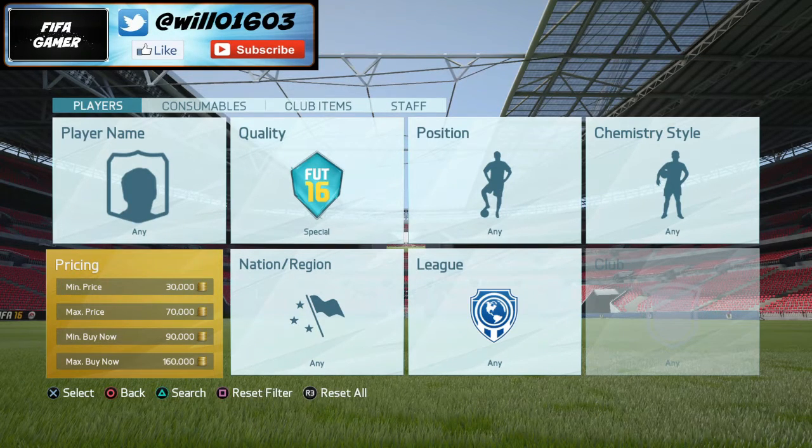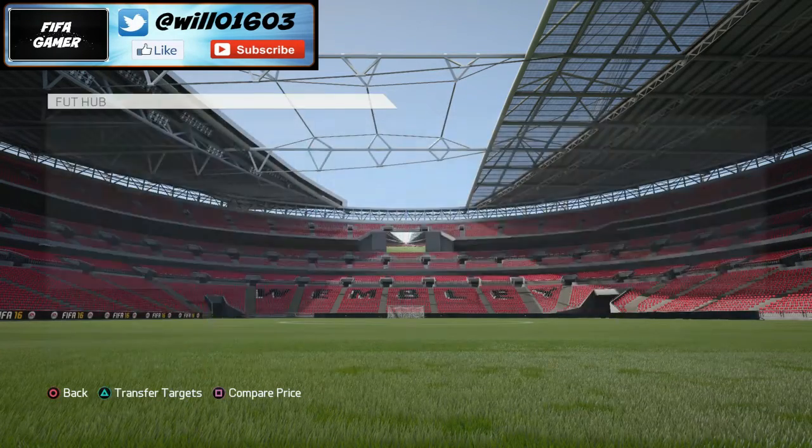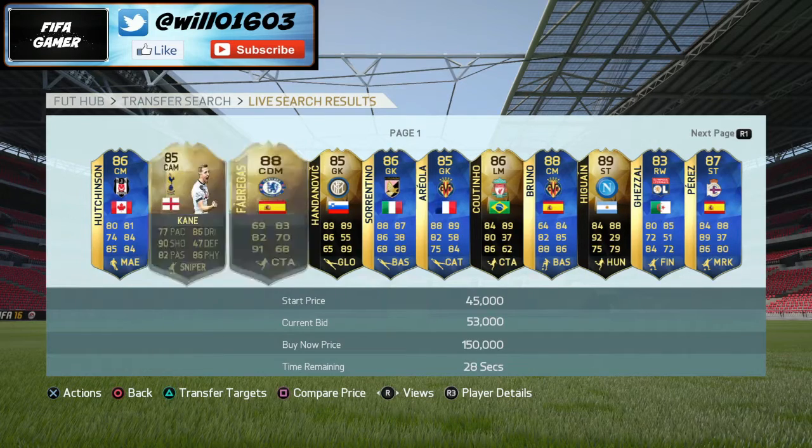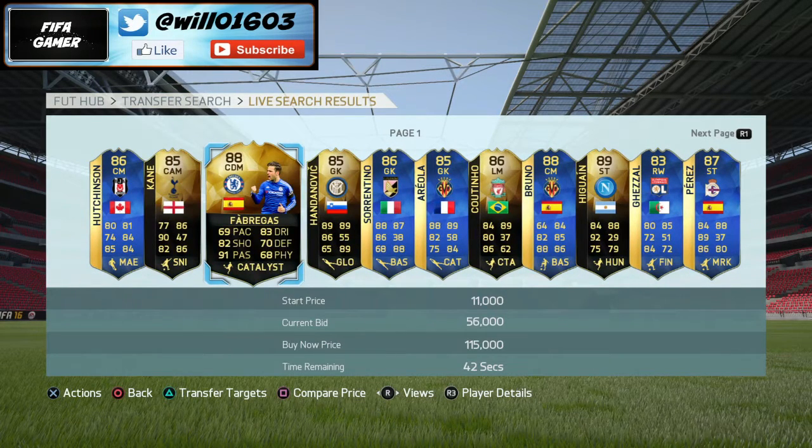We're basically just going to be looking for special cards that have bids on them at the moment. For example, this Harry Kane here, this Fabregas — I'm trying to look for a decent one that we could look into.